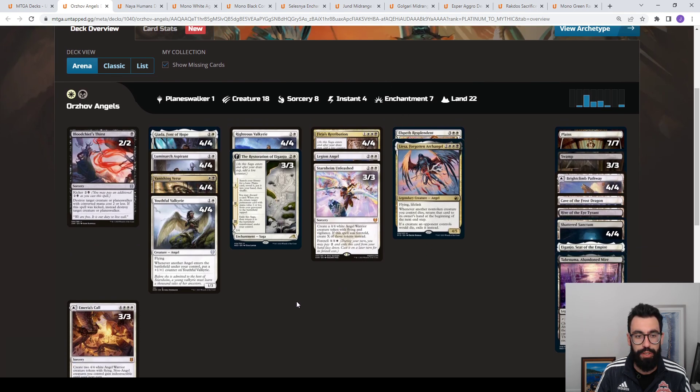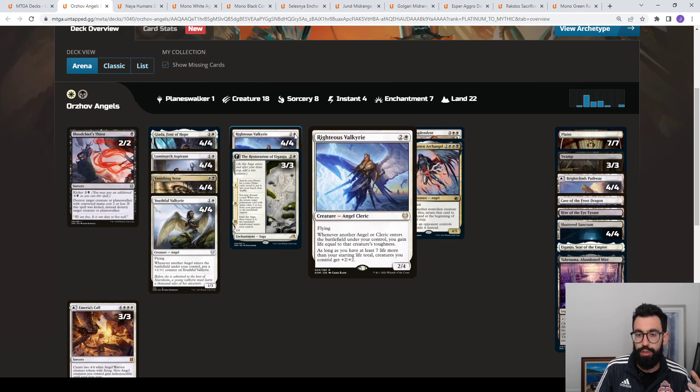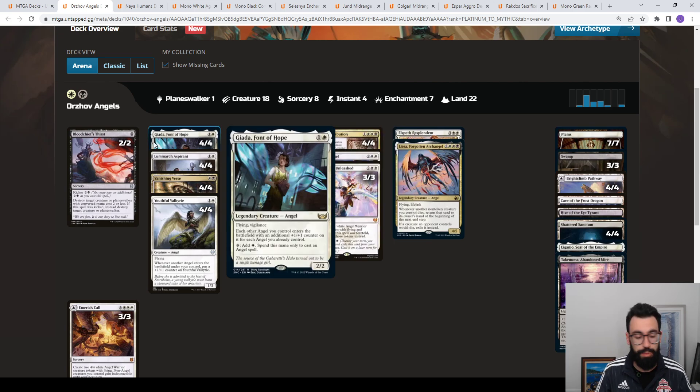It's built around a couple of the new cards from the set, predominantly Giada, Font of Hope. Giada does a lot of things for the angel deck. In standard, Angels was missing a good 2-drop. Giada lets you ramp, lets your creatures scale out of burn-based removal, and it's another card that snowballs. In the angel deck prior to it, you had Righteous Valkyrie, which is the card that had to be killed on sight, otherwise it kind of takes over games. Now you also have Giada, which plays a similar effect in being able to take over games.